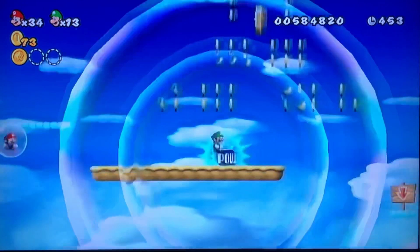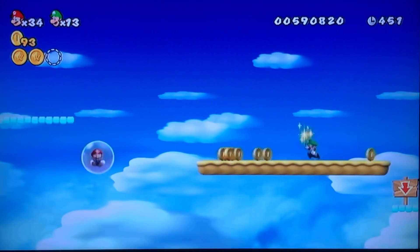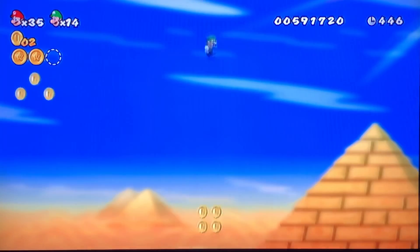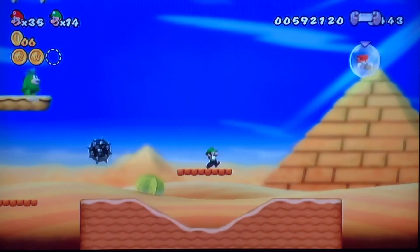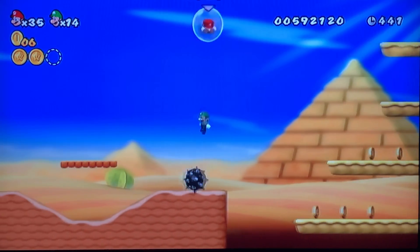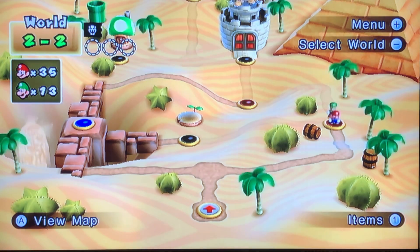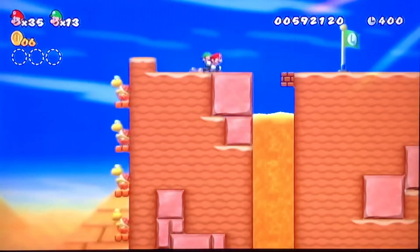I would love that scorching hot desert right about now because of this cold weather we're having, especially since it's almost Valentine's Day. I think I found my valentine - it's me finding a scorching hot desert. Worst part about dying is that I have to collect all those star coins again, even though I got the checkpoint after I did that. That's kind of a bummer.